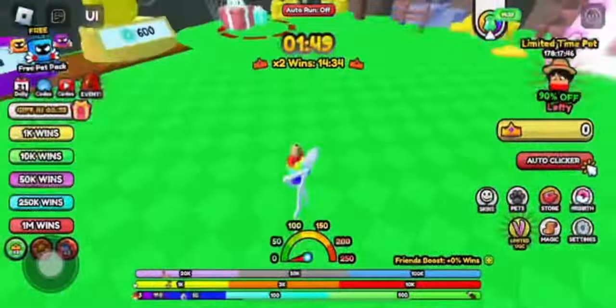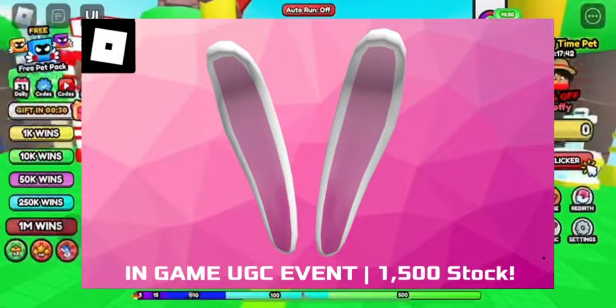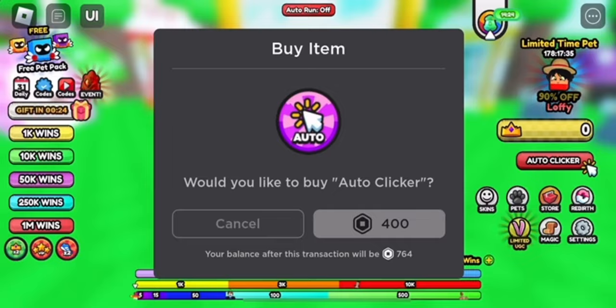Hey everyone, welcome back to the channel. In this video I'll be showing you how to get the bunny ears in the Billy Race UGC event — it's the Revenge of Billy. I think it looks pretty okay, but it's just a copy-and-paste game. I only care a little bit because of Billy, but that's literally it.